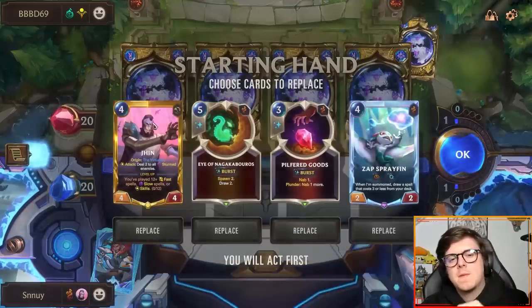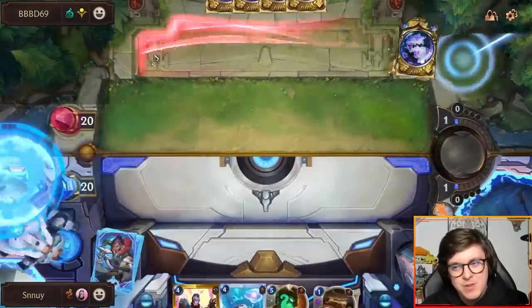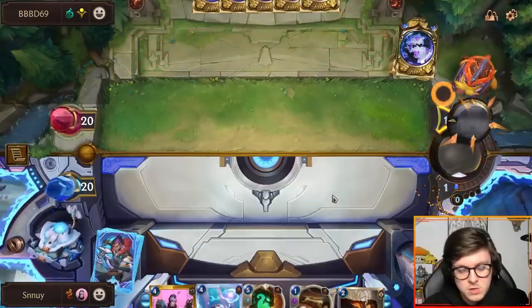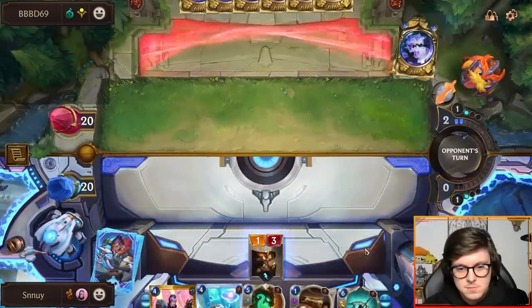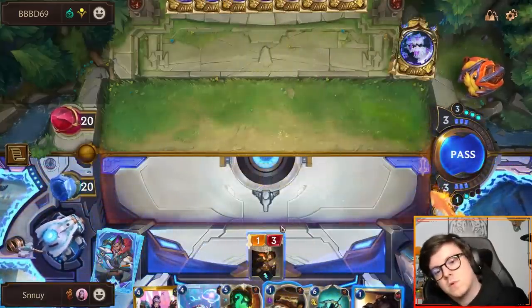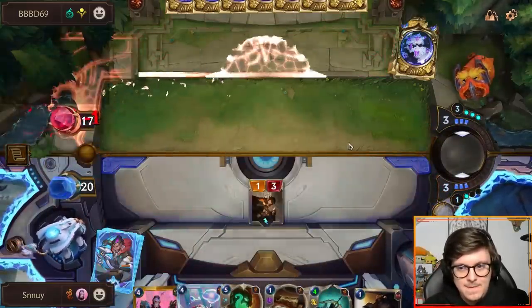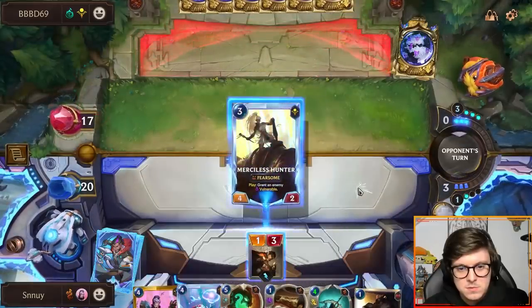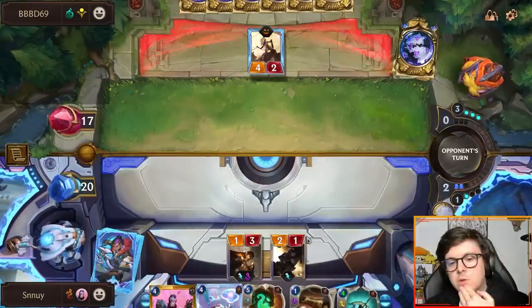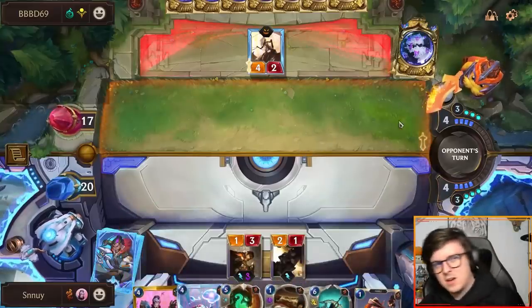Mono Viego. We keep the Jhin because Jhin is just good at pinging the Nexus — and having Jhin in your hand kind of levels himself. They played our 2/1 and we parlay it. We swing here. We can't play that because it just gets punished by the Camavoran Soldier really hard. But this is fine. So we let opponent trade here, and then we parlay it. Could be a Vile Feaster — it will be a Vile Feaster at some point. Missing one drop against this deck usually feels pretty bad.